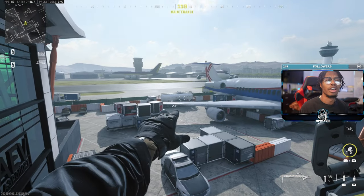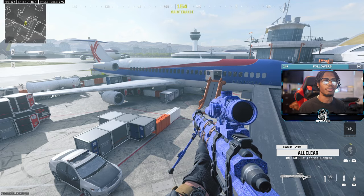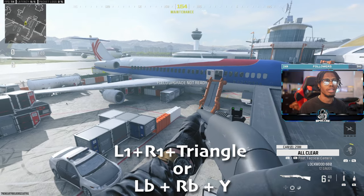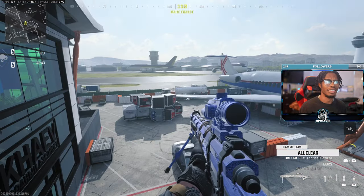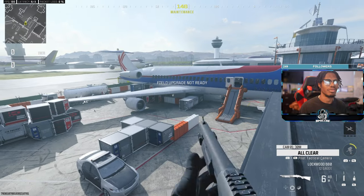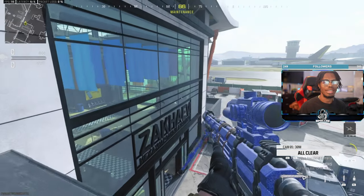So once you have your tactical camera, you want to just toss that somewhere — you feel me, who cares — and all you're gonna do is press L1, R1, and Y. And that's literally it. As you guys can see, I just did it. It's like a timing thing, but we did it — boom. And that is literally it.